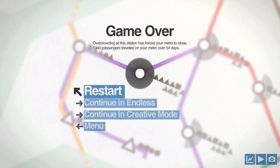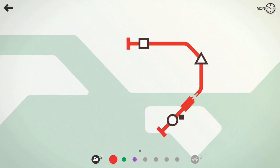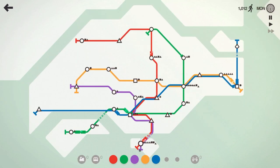We got 1340 — last time I got 1700 and some change. Let's restart; we can certainly do better than 1300. Get the red line going, jump to double speed — onwards and upwards. I'll jump ahead to when we get to about a thousand passengers, so I'll see you in a few minutes. And we're back — a little over a thousand people but we've got some stations starting to chirp.